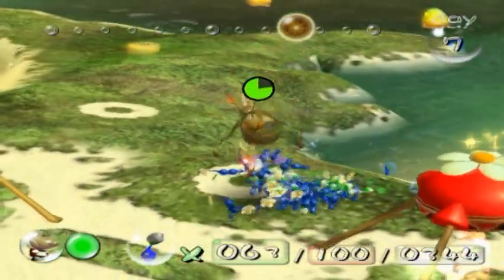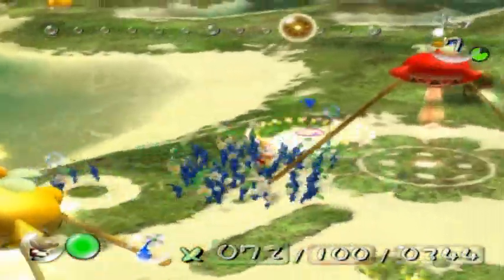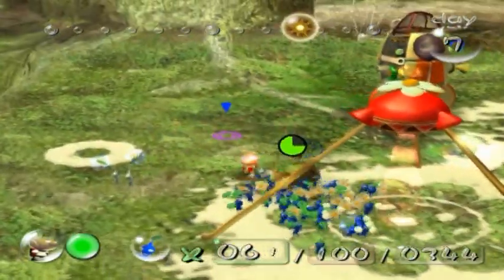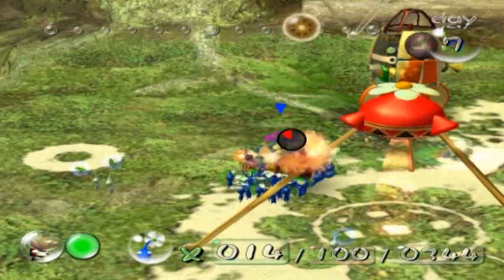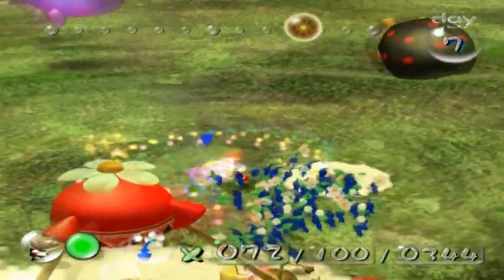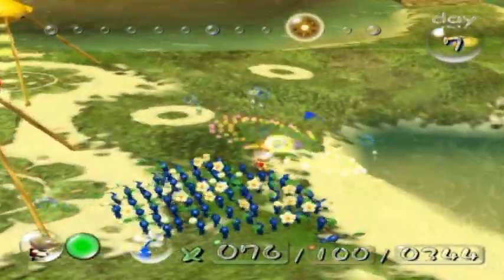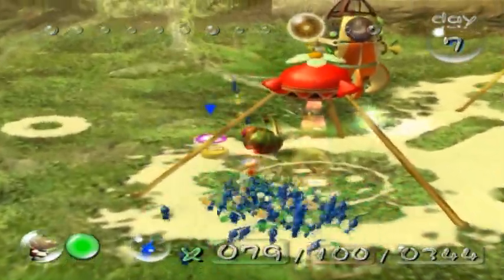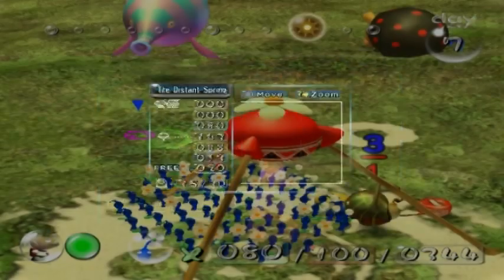Come on, come on. Also, they have an annoying tendency to shake off any Pikmin that come near them. There we go. But if you're lucky, they'll fall down and then you can swarm them. Like so. I wasn't expecting to encounter them in this video because usually they're on the other side of the Distant Spring. Did they plant any of our Pikmin? I believe they did.